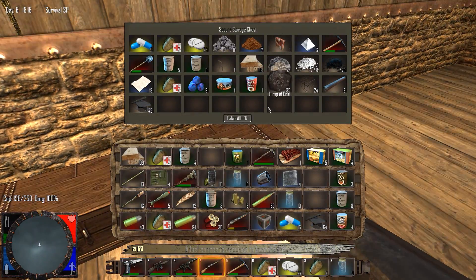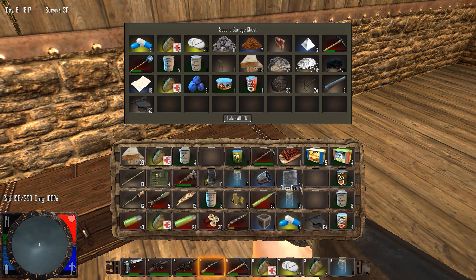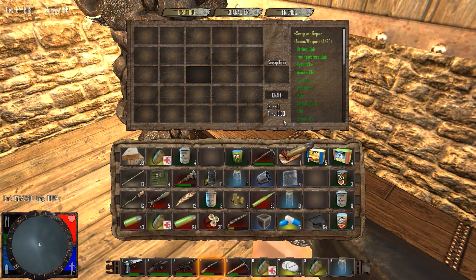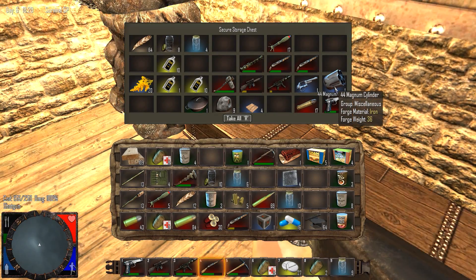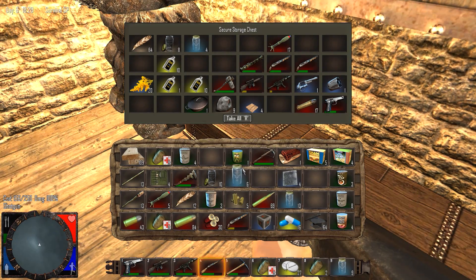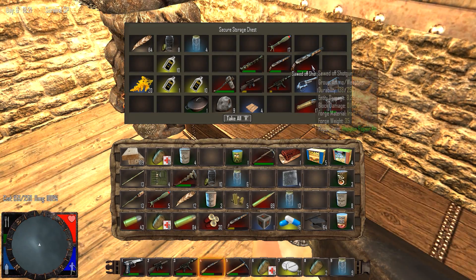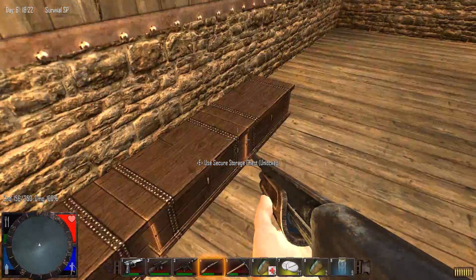Now let's do a little bit of inventory management. I hate doing inventory management — I really should do some of this off camera. We have the magnum frame and the magnum bolts, but you actually can't craft magnum bolts — you have to find them. We do have the cylinders, so now all we need is the handle and some more magnum parts. We're about halfway to a magnum. There's a shitty SMG — we don't really need that, but it's always good to have backup.